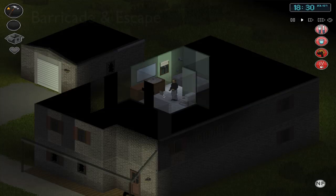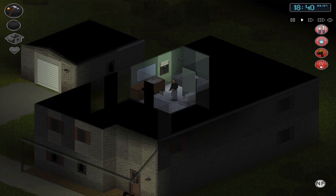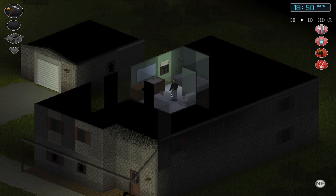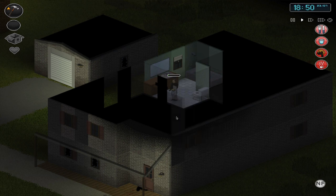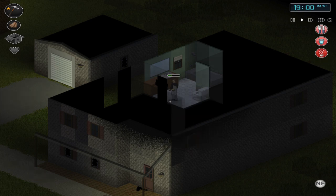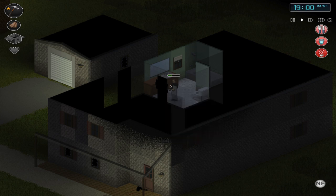I've made my way into the bathroom of a two-story house with a large horde surrounding it — I cannot go back downstairs without being killed. I have a hammer equipped, plus nails and planks in my inventory, which let me barricade entryways like windows and doors. Right clicking the door gives the barricade option, and you can also unbarricade with a hammer. You can add up to a maximum of four planks per entryway to reinforce it. With four planks in that door, the horde will be held off for a while.